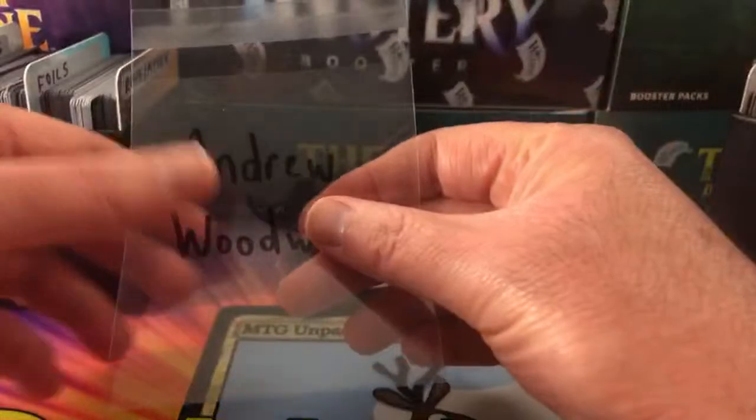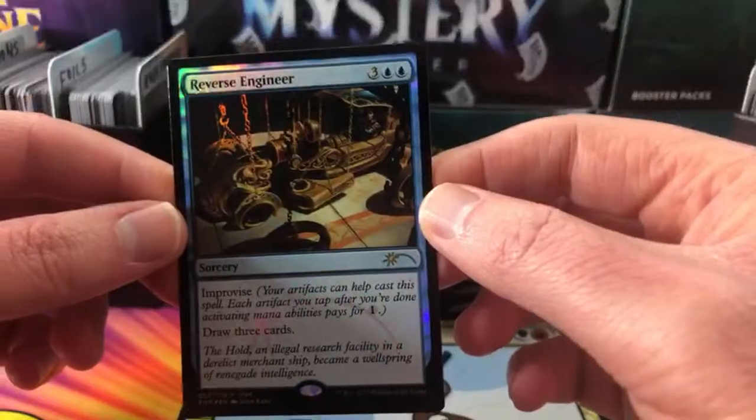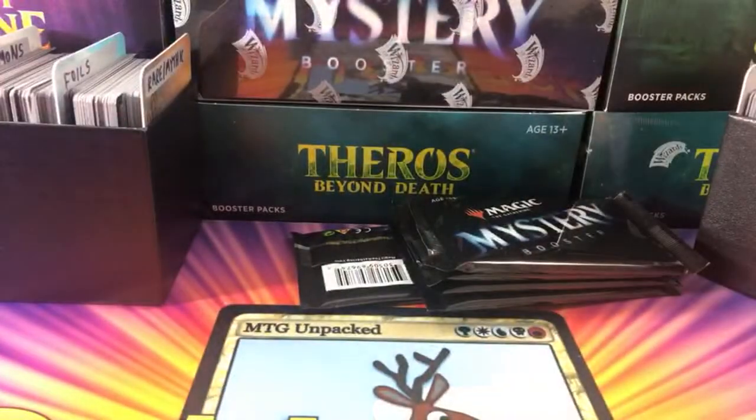And finally for the foil only we've got Andrew Woodward — thank you for being a patron. Let's dig into the box. What is this? FNM promo — Reverse Engineer. All right, I'll pop that in there for you. Okay, so that is the foils.